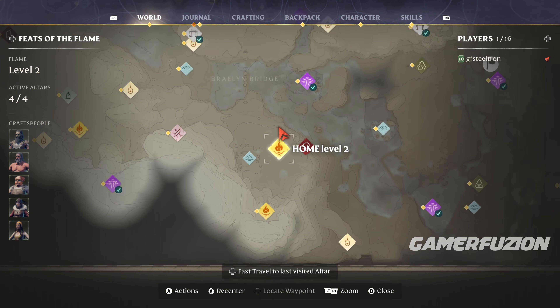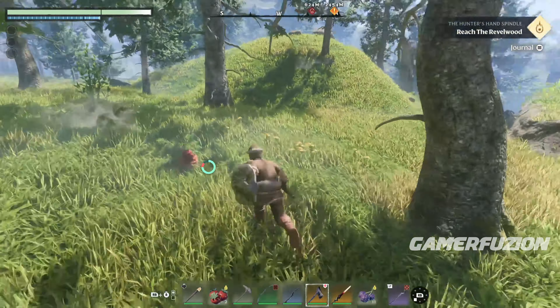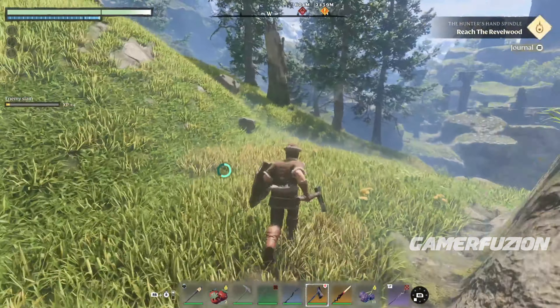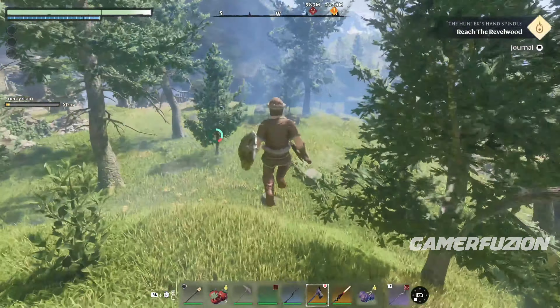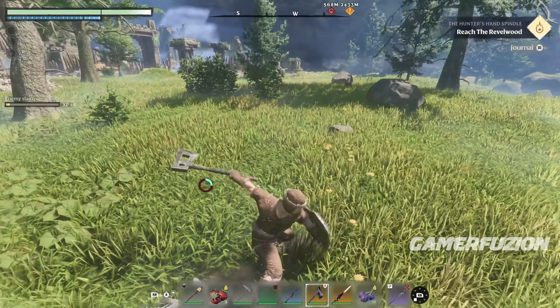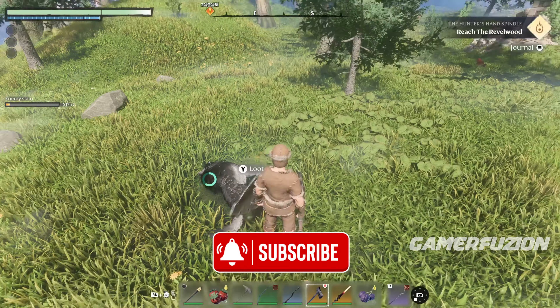For all these items, you're going to be able to find them by going to the left side from your base right from the beginning. If you go ahead towards the left, you're going to find animals that you're going to be able to kill, such as this one. There are going to be some lambs around this location if those wolves haven't eaten them yet. After you kill them, just inspect them and they're going to have the different items.